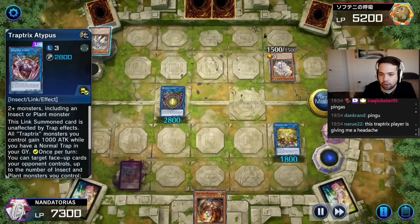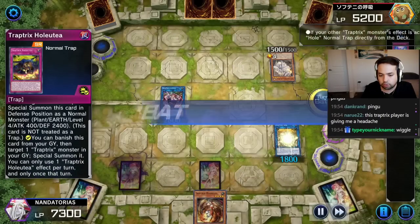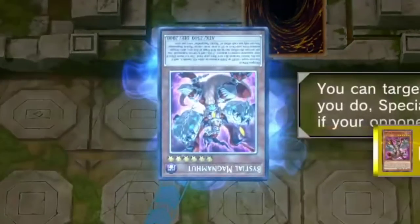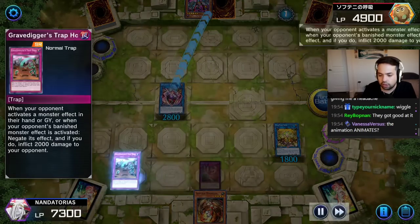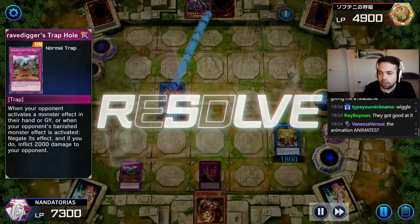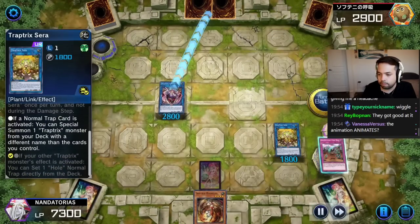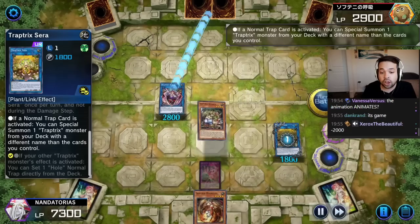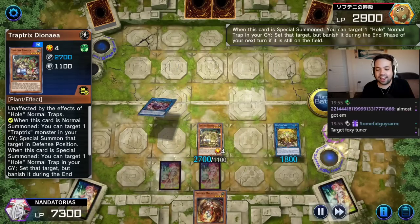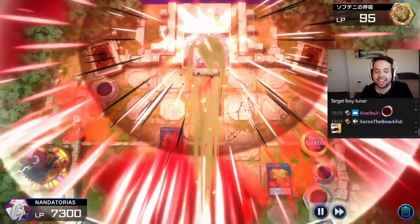We're going to negate these guys while we can with Adipus. And we're going to banish the Holotea to target a trap trick monster and special summon. Sarah walk over. Adipus effect — we got Pizza Hut. We have the Gravedigger's Trap Hole from before. We're 100 off lethal. And we get to go Sarah and special summon Dianaea for game.